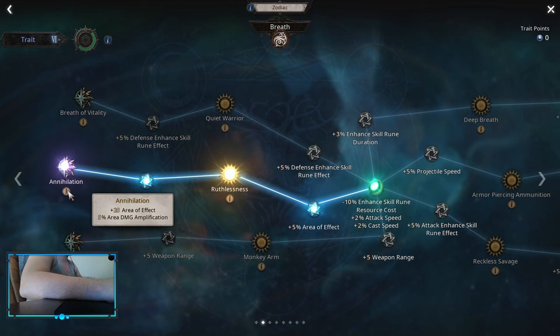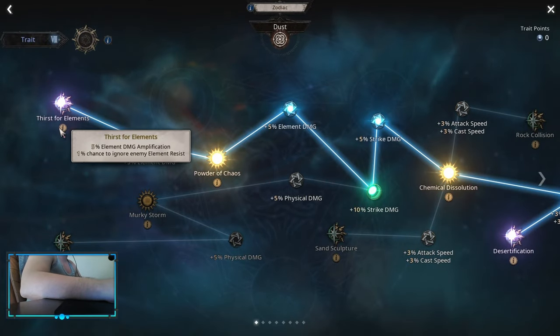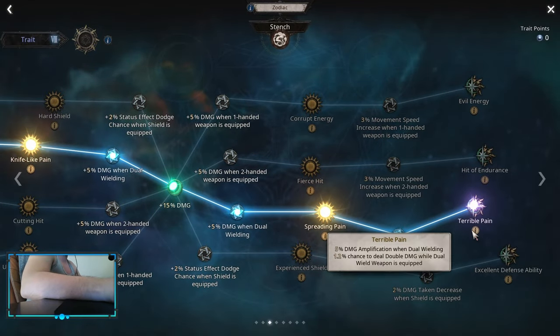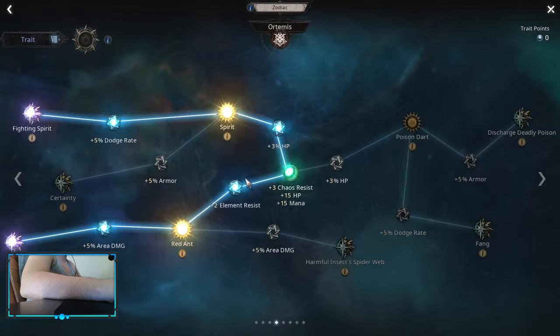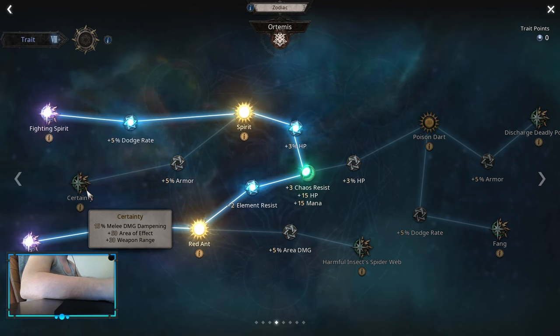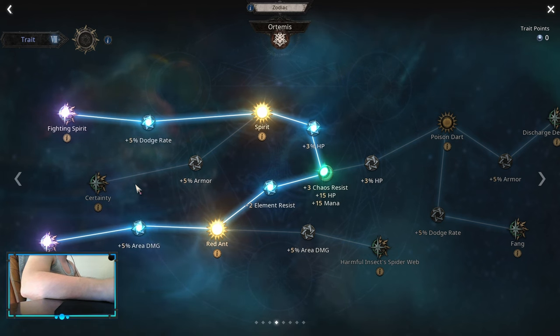But when you start capping your attack speed you can remove the rainbow node and spend those two points somewhere else. This breath is an important one — you want annihilation for area effect and area effect damage amplification. Aim for as much elemental damage amplification, so thirst of elements and desertification for area effect — this is an important one, you want to scale that area effect on this build. This one is kind of default for dual wielding: damage amp and dual wielding, sever pain damage amp and dual wielding. Fighting spirit and wipe up for area damage amplification. I'm not picking up certainty even if it's 50 area effect — I think losing 15% damage amp is a big deal, so I don't suggest picking up this one unless you can sacrifice some damage for more area effect and more map clear.